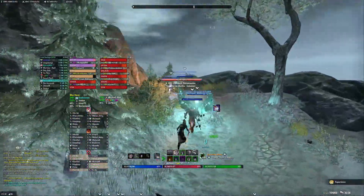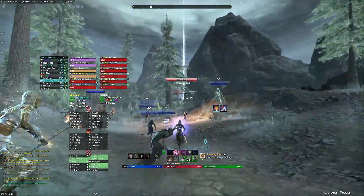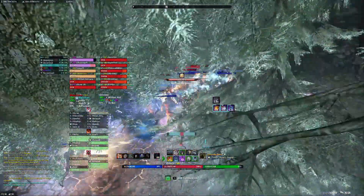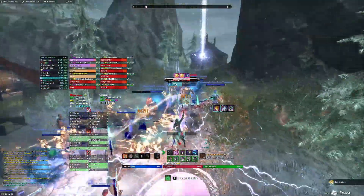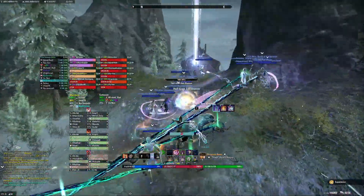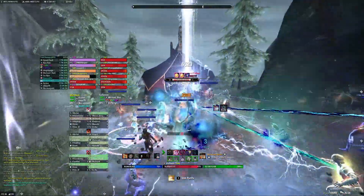The next pack already has a Stormcaller that produces shock AoEs, so you have to be careful. If you avoid the shock AoEs throughout the entire fight — the ones during the trash packs, not the boss fights — you get the Lightning Leaper achievement required for Dawnbringer. Stay on your feet, move out of them, be very agile. Once you kill the Stormcaller, those AoEs stop hitting you.